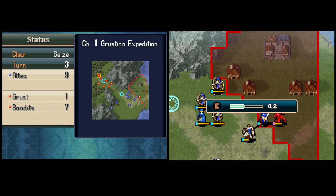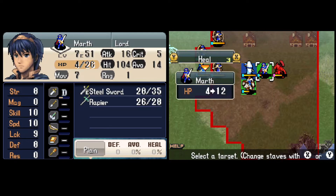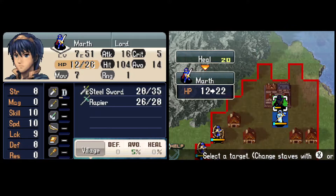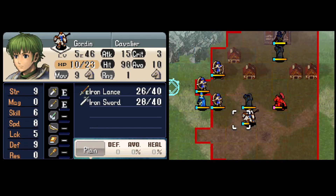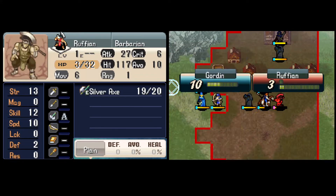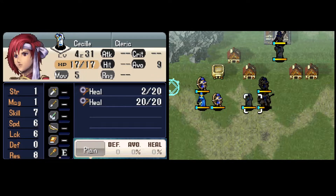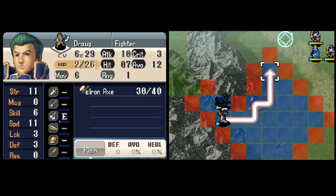Marth pulls in this Barbarian, and then we'll toss him a heal because we're going to need him at full health in a little bit. He's going to head up to this village and give us a new unit — another healer named Militia, who comes with D-Rank staves. Marth is the only character who can visit villages in this game, which is really stupid, so we end up doing a lot of running around. A couple of slow turns, but it gives me some free time to heal everybody up.